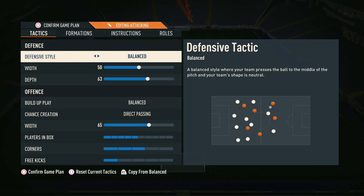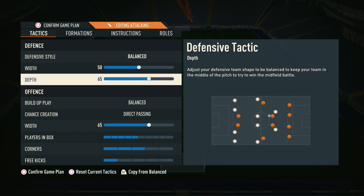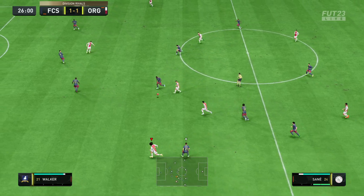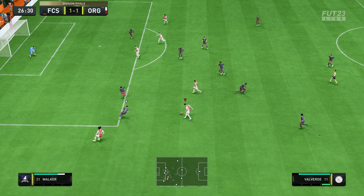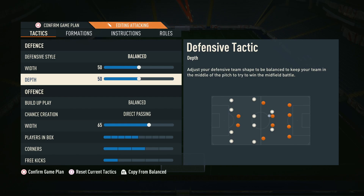Moving into the tactics — for defensive style, we always recommend balanced; there's no need to press. For defensive width, we like around 45 to 55, and 50 works well for this formation. For depth, we have it on 63 — around 60 to 65 is good here. It's already quite a defensive formation with the back four and two defensive midfielders, so playing on something like 50 depth can be too defensive and make it very hard to score goals.